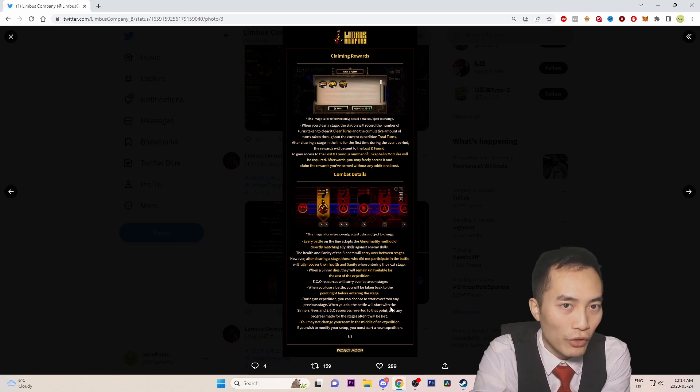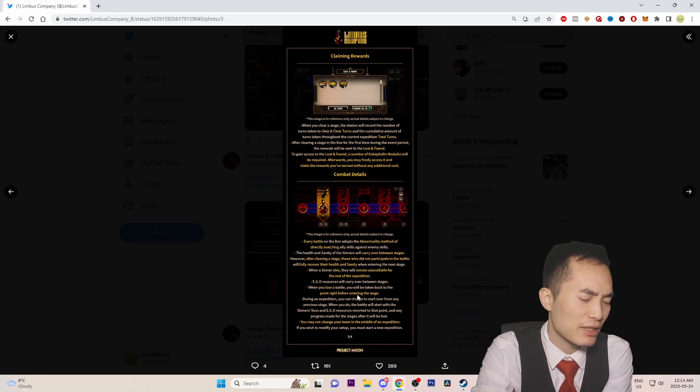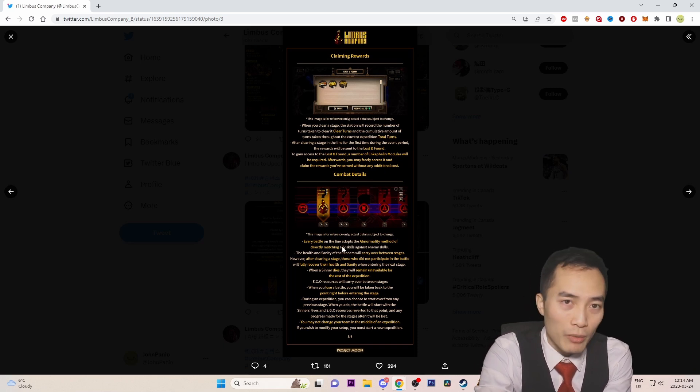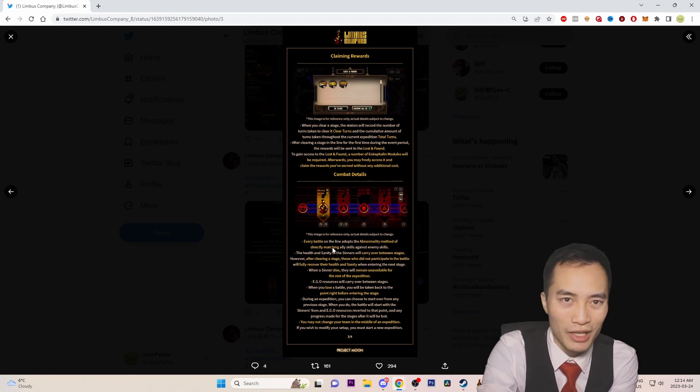During an expedition, you can choose to start over from any previous stage. When you do, the sinners' lives and EGO resources will be reverted to that point, and any progress made after it will be lost. You may not change your team mid-expedition — if you want to modify your setup, you must start a new expedition. So if it's looking like a terrible run, you can go back a stage or two to fix mistakes and then progress forward.